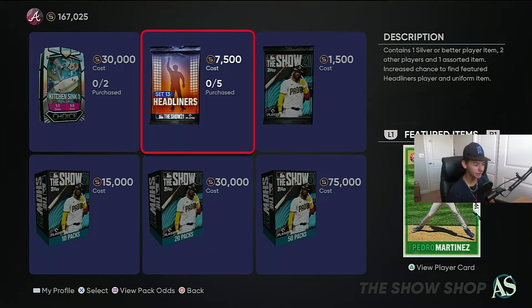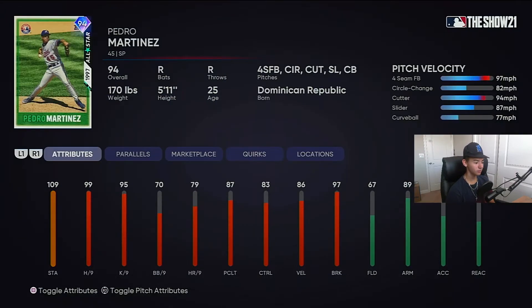Then we got the 94 overall Pedro Martinez. I don't know how I feel about that. Walks per nine — not great. But he's got very good stamina, very respectable strikeouts per nine and hits per nine. Home runs and walks per nine not looking too good. The clutch is alright, control is tight, velocity is alright, good break.